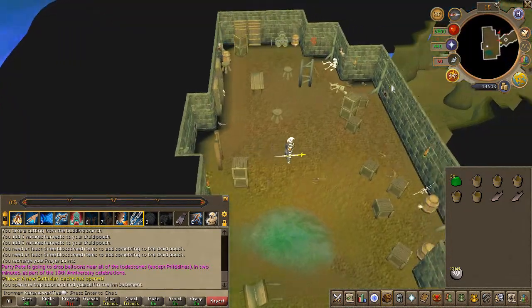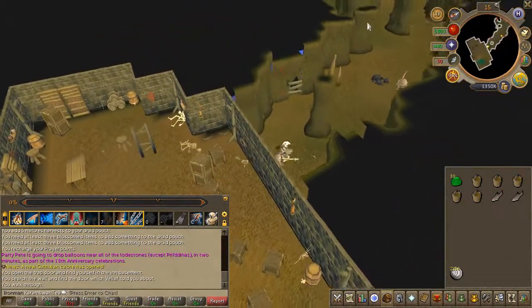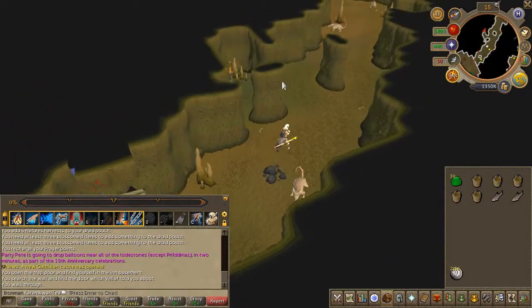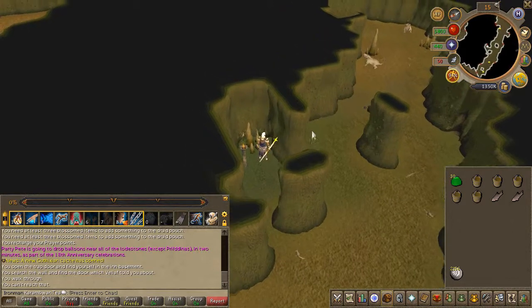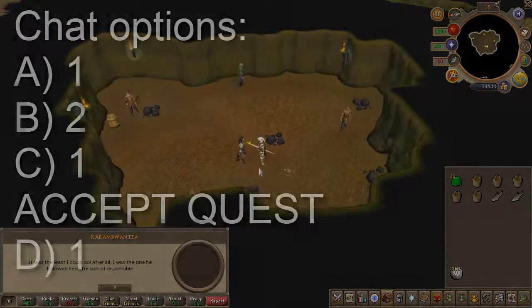With that out of the way, head south and enter the Canifis pub shortcut. Open the door and go through the shortcut where you last finished in Search of the Myreque. Speak to Valley of Hertz — chat options on screen.